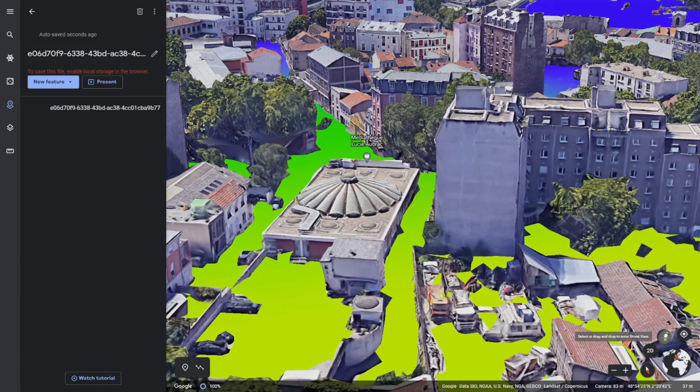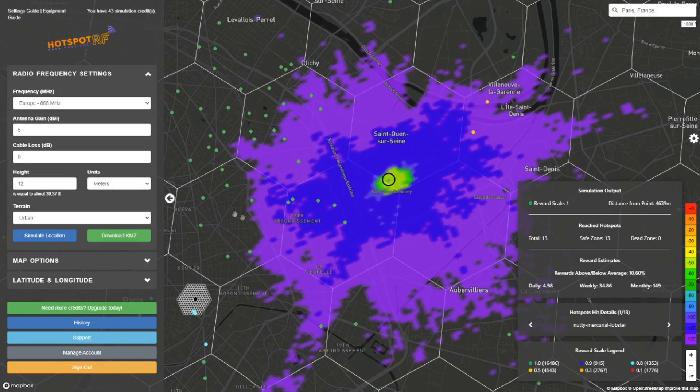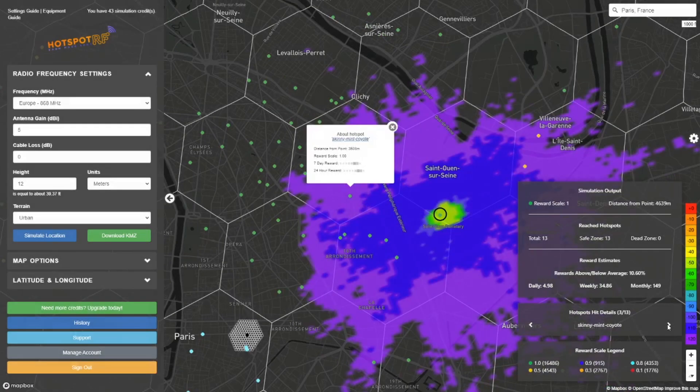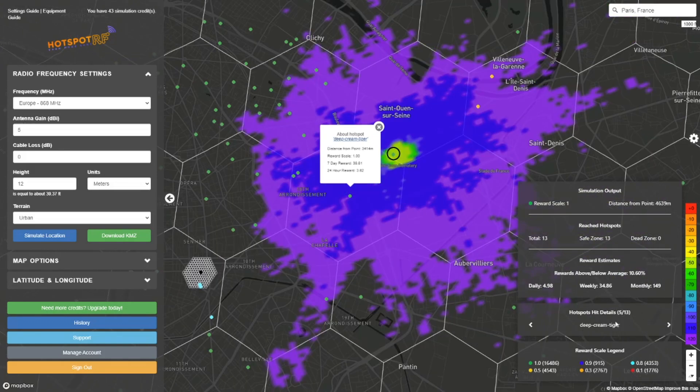If you really want to, you can also use the Street View tool to walk around in this area — how cool is that! Another feature is the ability to cycle through the hotspots you can reach. So apparently we can reach 'Dazzling Ginger Goose' — they have 10 HNT rewards per day, that's a lot. Then there's 'Skinny Mint Coyote' — give it some time to load. They're not doing that well, probably because they positioned their hotspot at a very low point and not on the roof. We're in the middle of Paris with a lot of tall buildings. Another hotspot is 1.4 kilometers away — that's not bad reach at all in a city like Paris. This is a nice tool to cycle through all the hotspots you'll be reaching and gives you a pretty good idea of what the rewards are in your area.